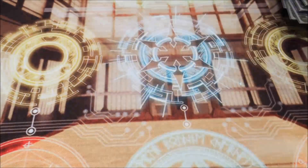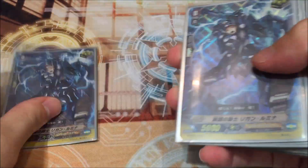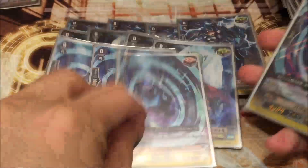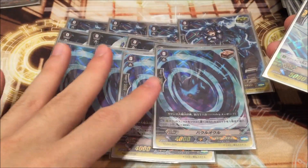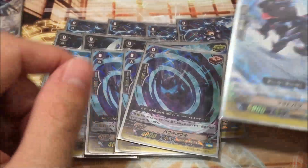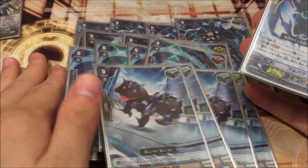For our trigger lineup, we play 8 crits — a standard offensive build, a full offensive deck. We also have our Heal triggers, because the soul is very important for our Phantom Blaster Dragon. And 4 heals. Very nice.